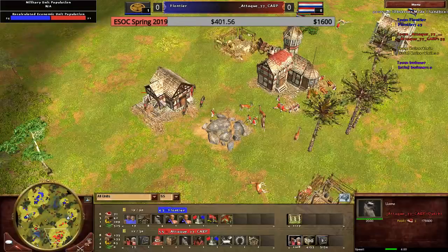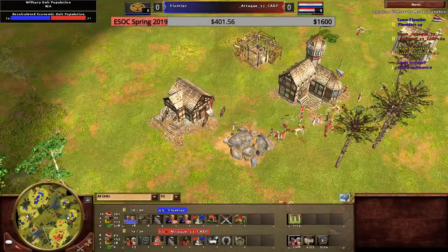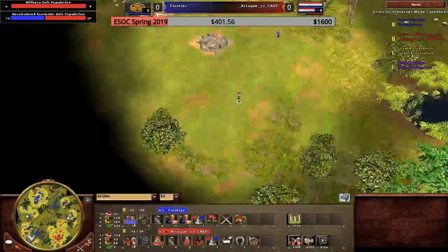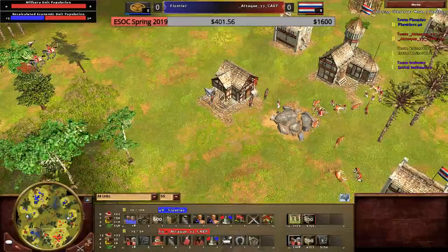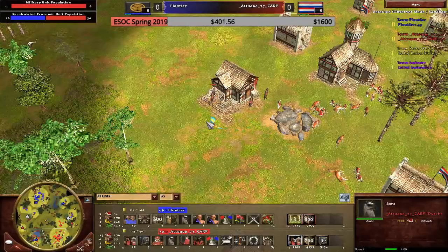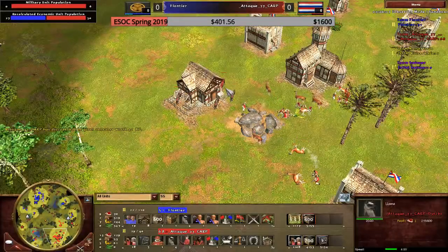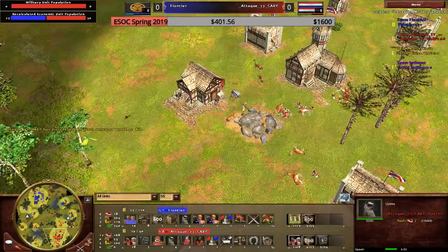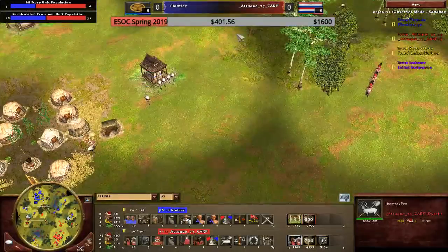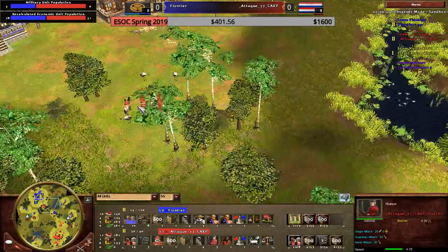The livestock pen is also a bit weird with only four llamas. It's definitely not worth it, especially when you're Dutch and you want to be investing your wood in banks. It could be a market or hunt dogs or something. He's gonna get 1,600 food out of it — half you need to subtract because villagers would be on hunts anyway — so he gets maybe 500 extra food, paying 200 wood now. Meanwhile he could have been getting an extra bank. He's only on three banks right now.